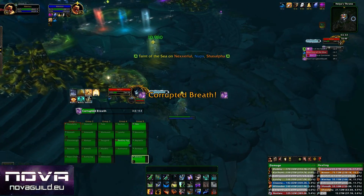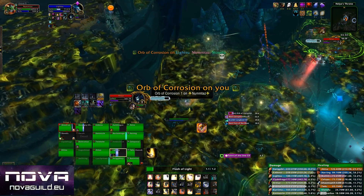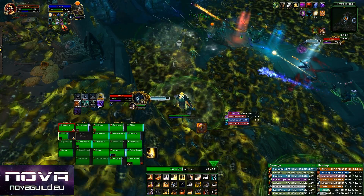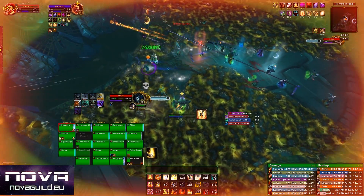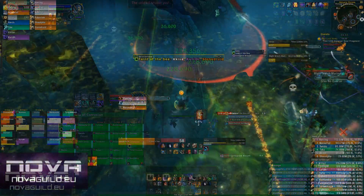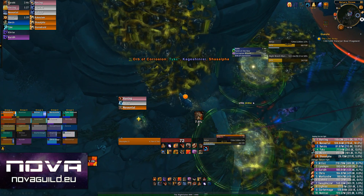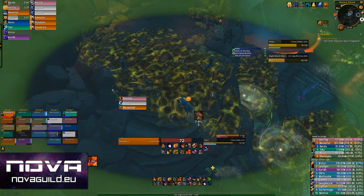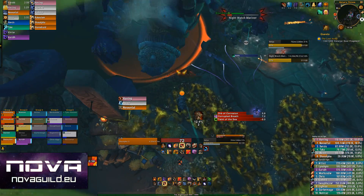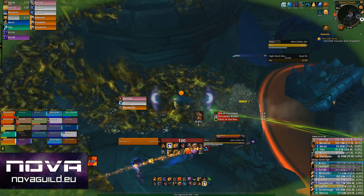Have the raid hug the sides of the room so orbs can be kited along the walls. As a fixated player, if you need to run through previous green patches to kite cleanly, feel free — the patches don't do a lot of damage as long as you don't stand in them long. Tanks and melee fixated by an orb can do a loop by running up a nearby elevated platform and jumping down. This keeps most of the green goo on the wall rather than the floor, optimizing space and getting you back to the boss quickly.